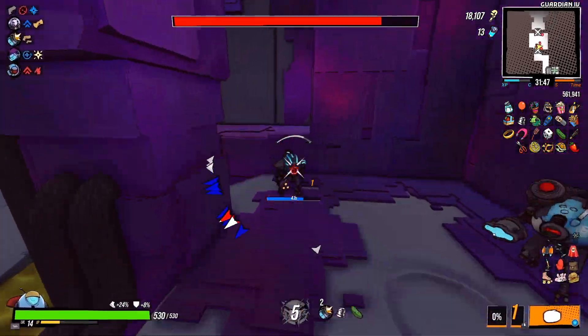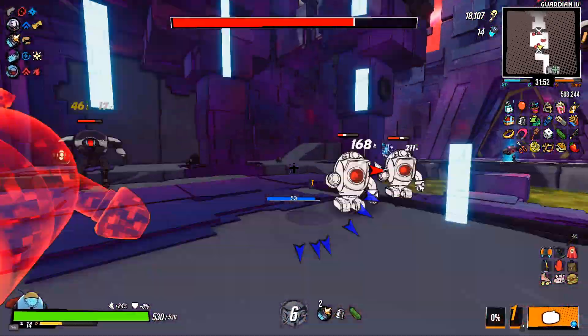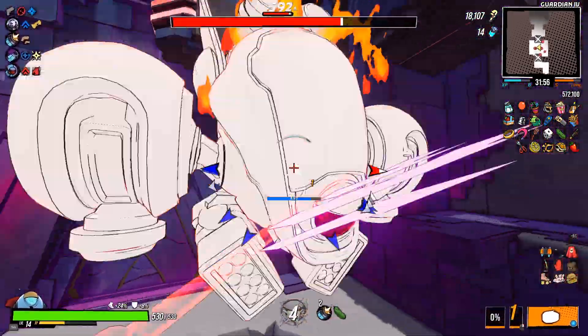A lot of enemies, even though they should be attacking Alfred, just end up standing still and doing nothing, so it's even stronger than it looks.